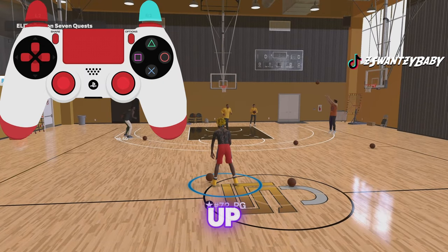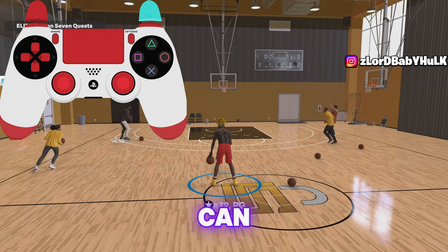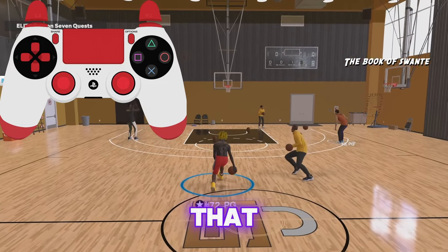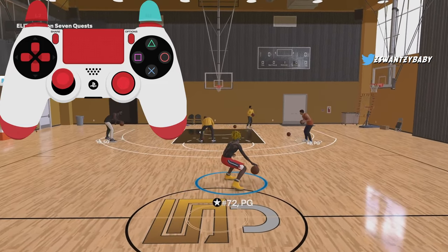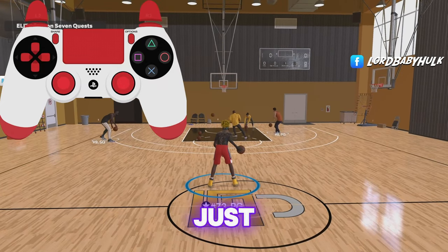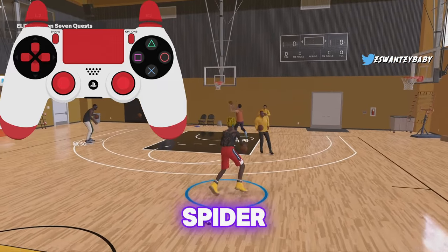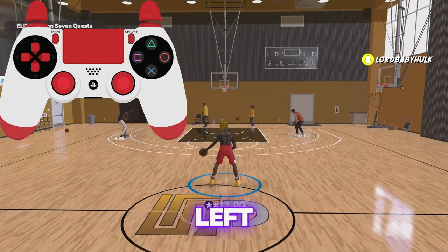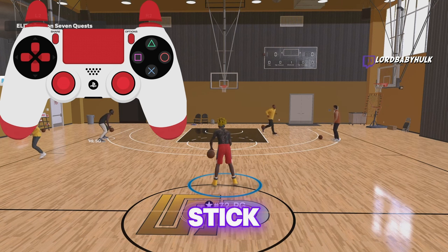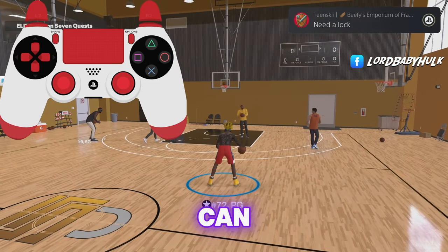All you're going to do is hold R2, hold your left analog up, and then use your right analog to go right and left. You have to learn the timing, and then you can spam it back and forth. To do the tween between the legs, you just hold R2 — just watch the controller cam. That's the spider right there. All you're going to do is flick your right stick one way, then your left stick, opposite, more diagonal, and your right stick more vertical. Time the sequences.